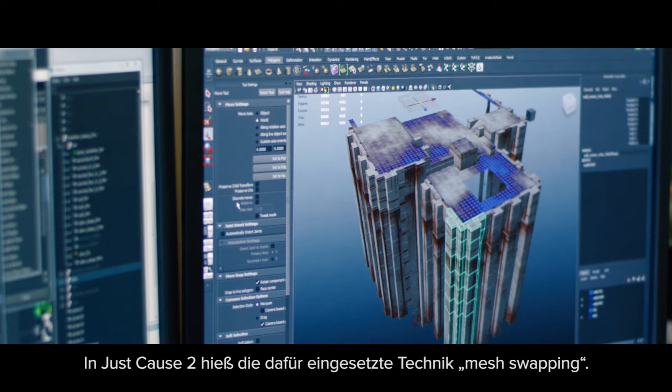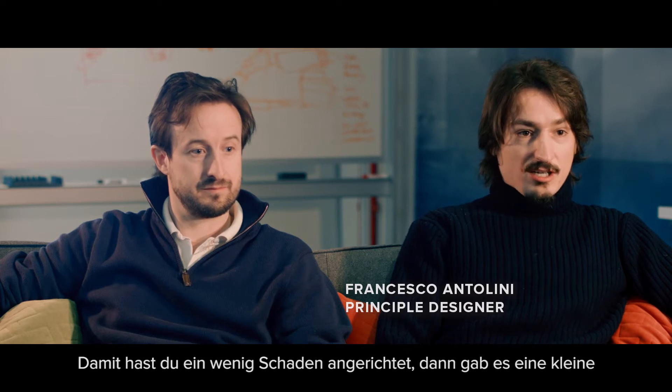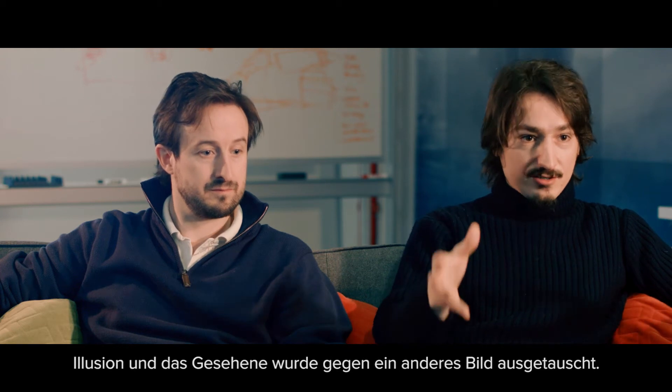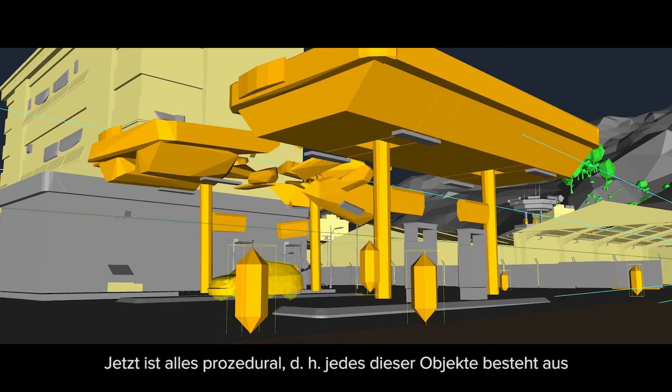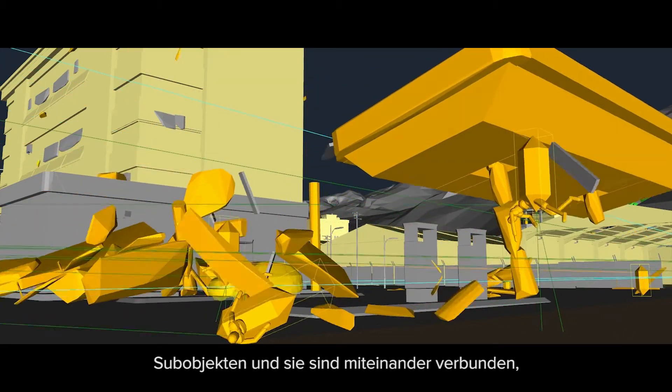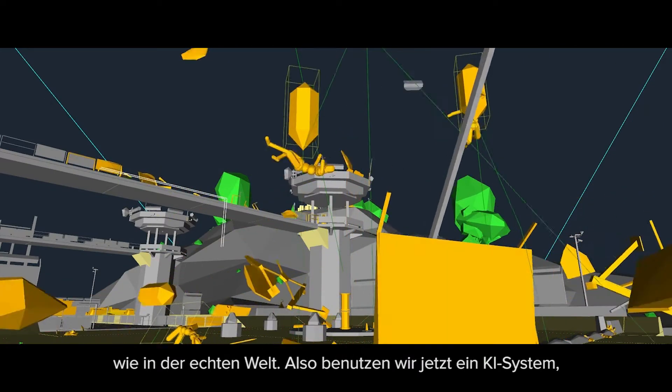In Just Cause 2, the technique which was used is called mesh swapping. You deal a certain amount of damage, then a bit of illusionism, and you swap what you see for another visual. Now everything is procedural, meaning that each one of these objects is composed of sub-objects and they are attached together as they would be in the real world.